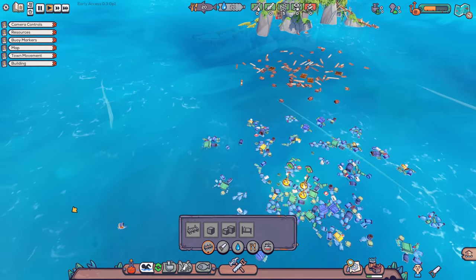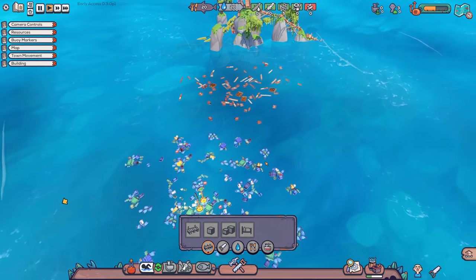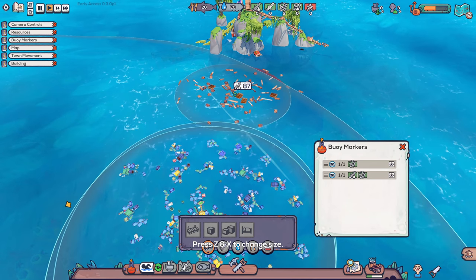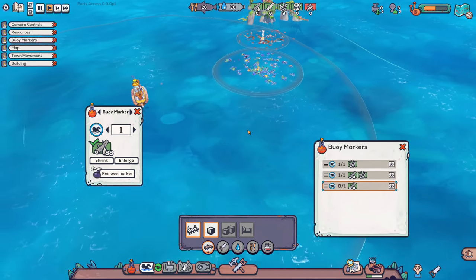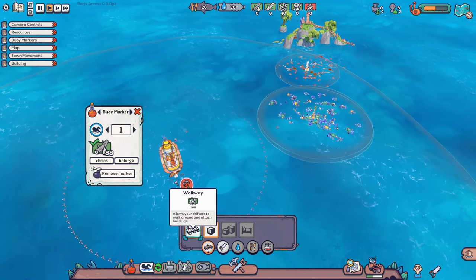I need wood. Can I move? Remove marker, build another marker, and then you are gonna go over here. Boom. So it looks like I can't go too far — this is the edge of my area. I can do this! So I can probably want to go towards the island.